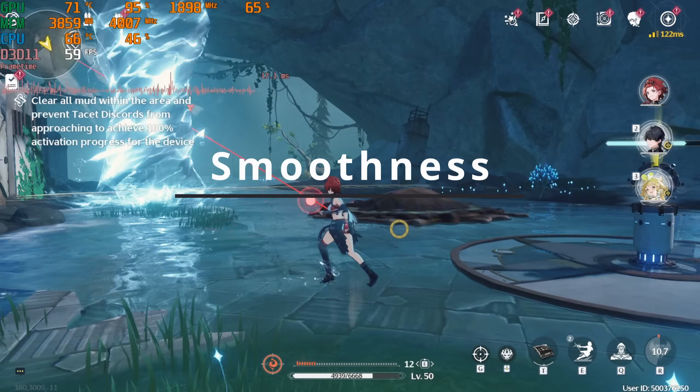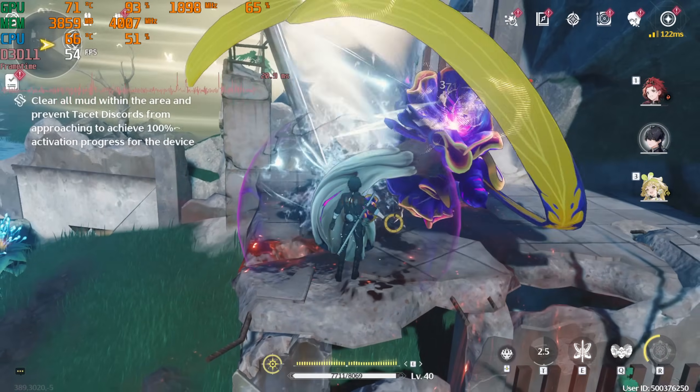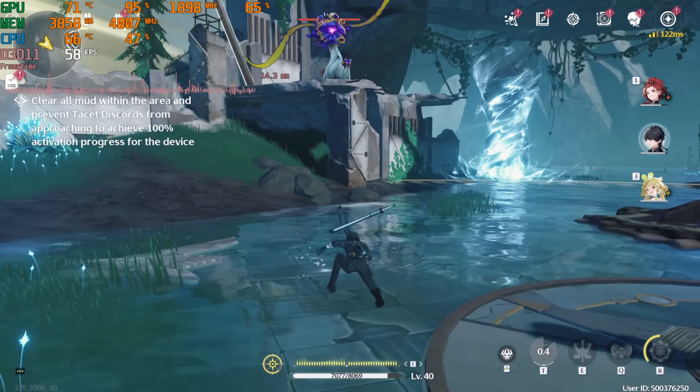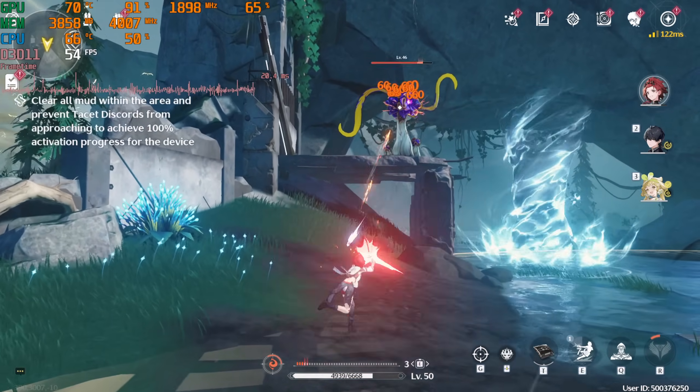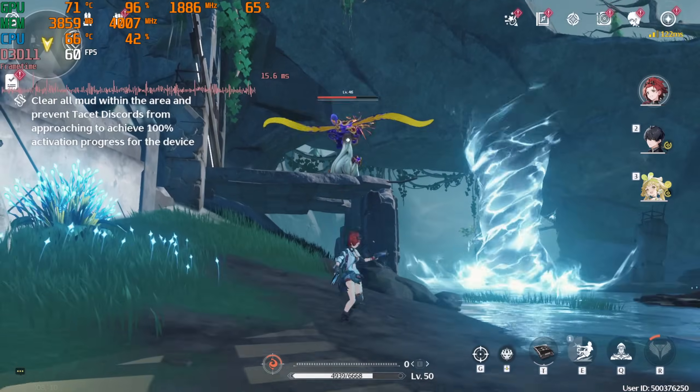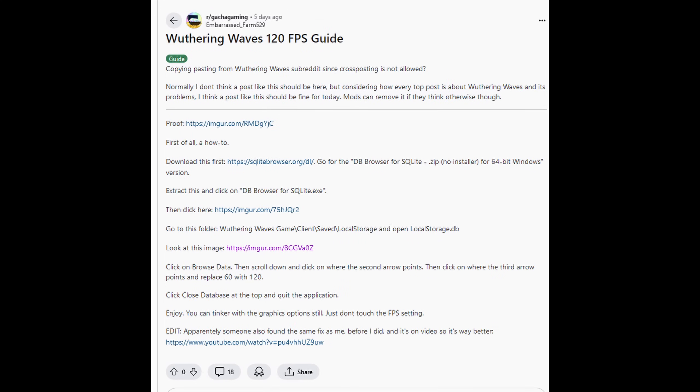The next section will focus on mid- to high-end systems. These methods revolve around making the game feel smoother but don't increase FPS, which is why I recommend staying away from these if your system already struggles to run the game. There is a 60 FPS cap in Wuthering Waves. For those with high refresh rate monitors and high-end systems, you can unlock 120 FPS. Just as a precaution, it is unknown if this particular edit is against Wuthering Waves rules, so user discretion is advised.